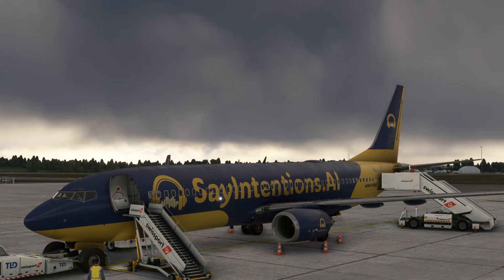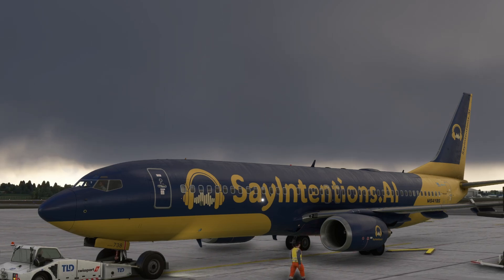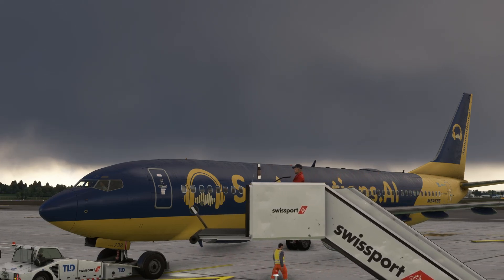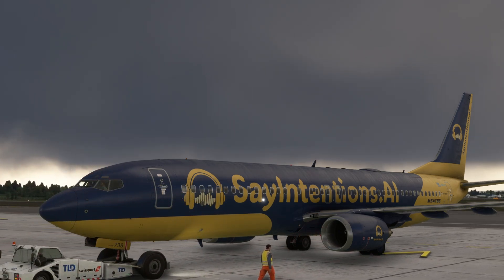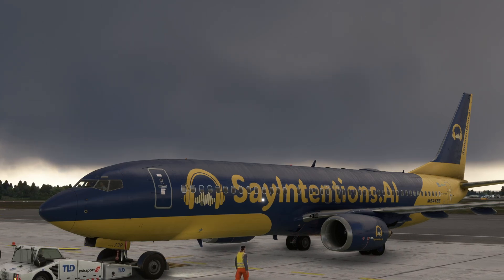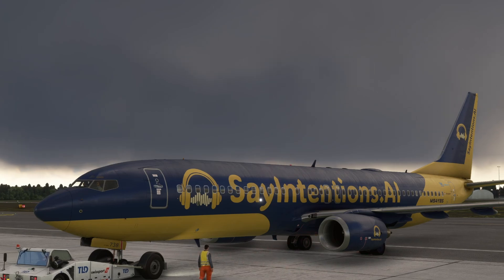Ladies and gentlemen, we will be pushing back in approximately two minutes. Please ensure your seat belts are fastened and all carry-on luggage is securely stowed. Thank you for your attention. Ladies and gentlemen, welcome aboard our flight to Liverpool. My name is Erica and I am your lead flight attendant today, joined by Sarah, Tom and Lisa. The captain is Bill and the first officer is Harold Lynn. We are currently pushing back and will be in the air shortly. The estimated flight time to Liverpool is approximately 39 minutes.